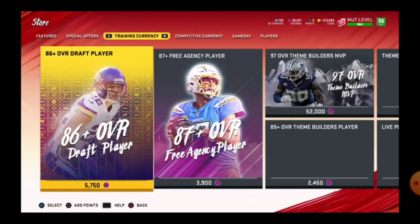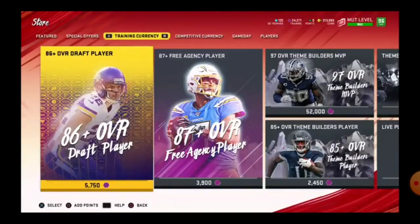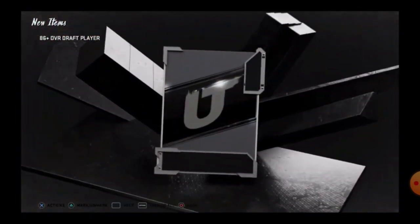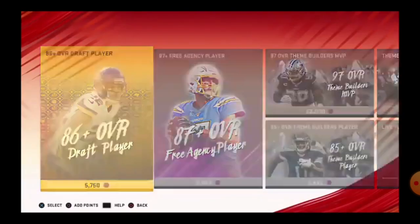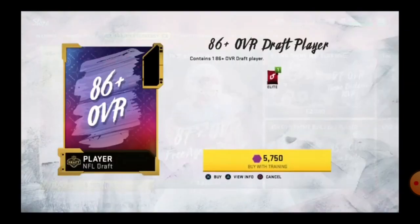ASMR Madden — here I go with another pack, and in this pack I got 86 Bud Dupree. Here we go with another one and I got 86 Darnell Savage and other stuff — bull. Here I go with yet another one and I got 86 Calvin Ridley.